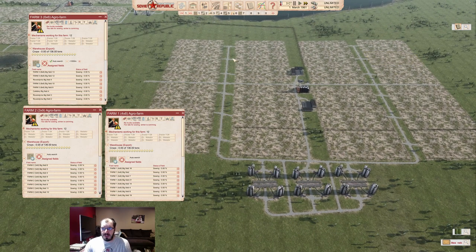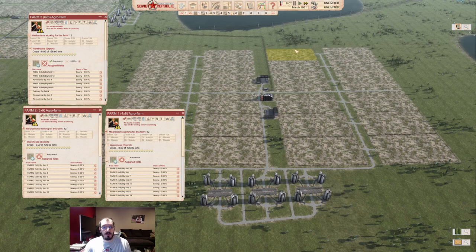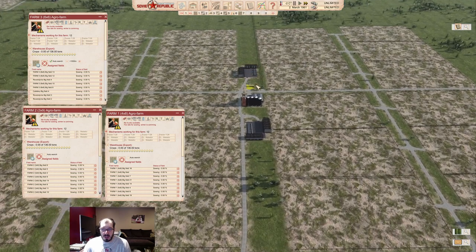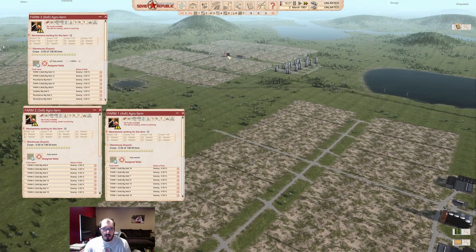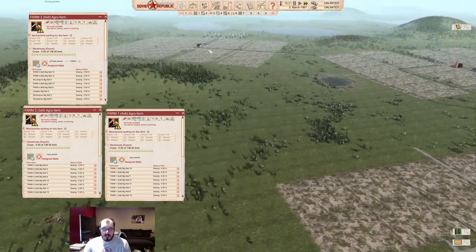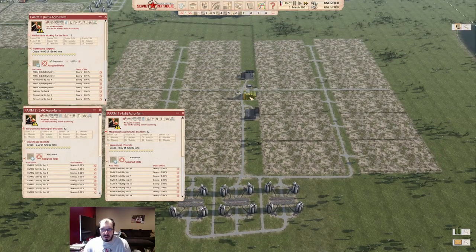I have 24 fields — why 24? Because I'm under the impression that a harvester can harvest up to three large fields a season if it's set up correctly. So I have a Farm 4x8, meaning four tractors and eight harvesters. Then I have a Farm 3x9 — three tractors and nine harvesters. And a Farm 6x6 — six tractors and six harvesters. I picked 24 because the 4x8 seemed like the most realistic setup that I've heard works. We'll see how it goes.